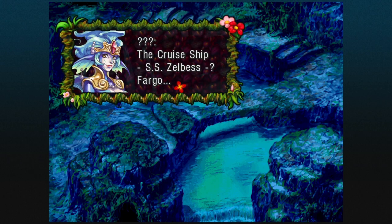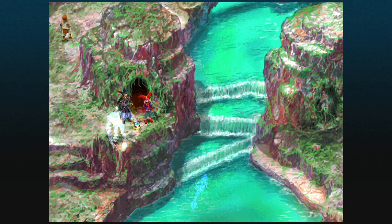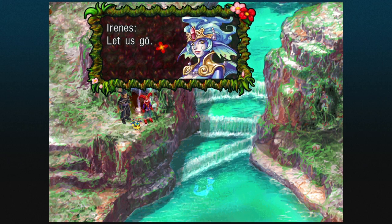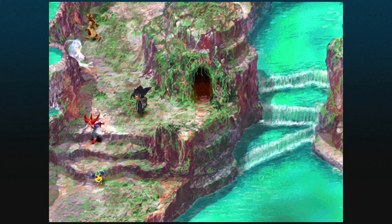We get a few tidbits of information about the mermaid who went swimming off, but that's not the end of the scenes yet — they continue into the daytime as well. After leaving the room, here she comes. This is Irenes, who wants to come with us, but she's not going to be joining the party. Which means we're effectively done here in Marbill.